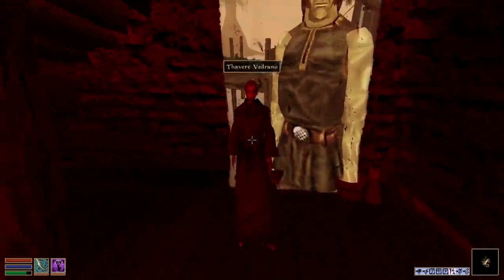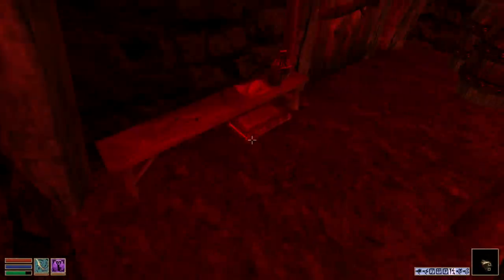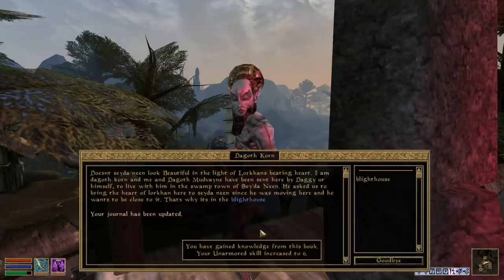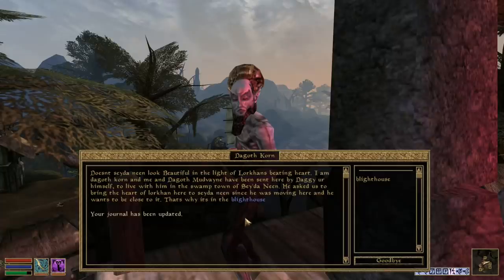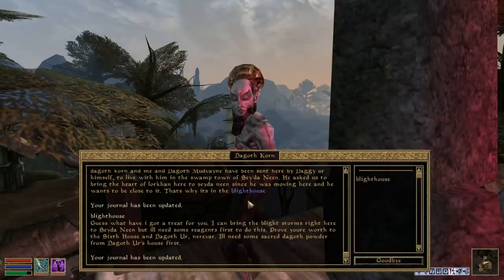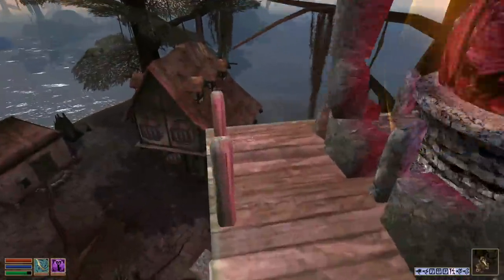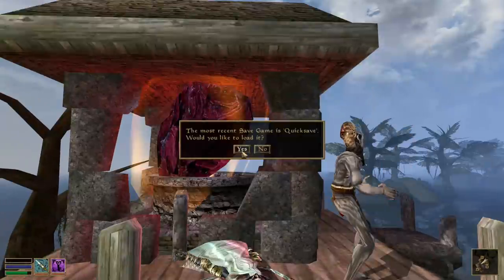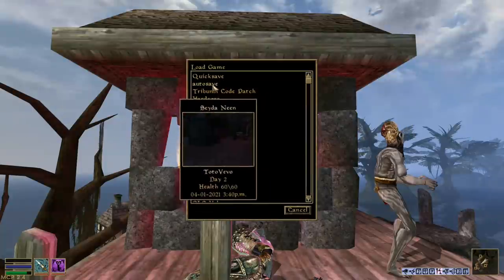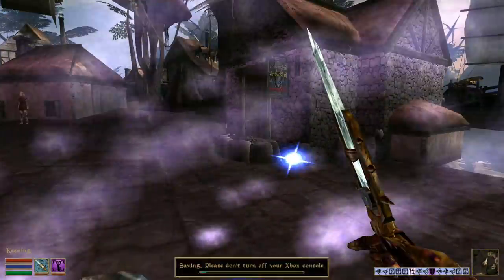Almalexia told me to put the heart of Lorkhan up on the Seyda Neen lighthouse. I want to kill her for her health potion so I'm just going to leave her. I like how you can see the crosshairs in the pictures — that's great. Here we are at the heart. Does corn appear in the MIDIs we're going to hear? Is there a Blighttown? No one likes Blighttown. I quick-saved — there's an autosave. It's because I don't have Wraithguard — Morrowind 101.